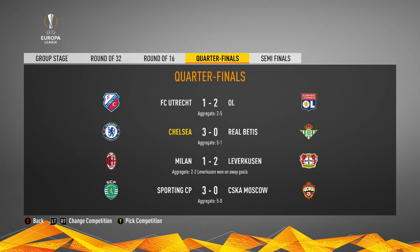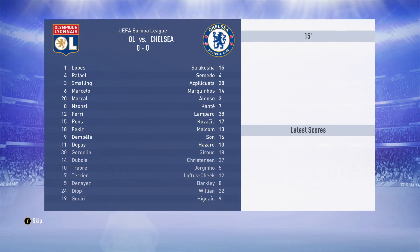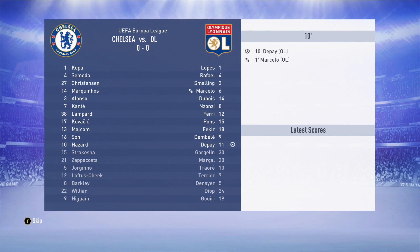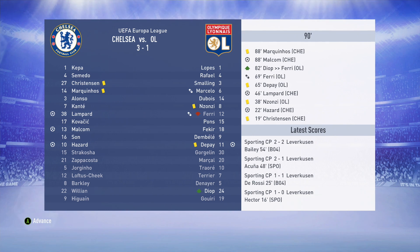We get a result in the first leg away - Eden Hazard coming through with a brace. The injuries just keep coming though - Nelson Semedo was out for four months, then the injury to Kepa, and now Azpilicueta's season is done. For the second leg against Olympique Lyon, they score with Memphis Depay - but Frank Lampard, Malcolm and Eden Hazard get the job done. We're through to the final of the Europa League!